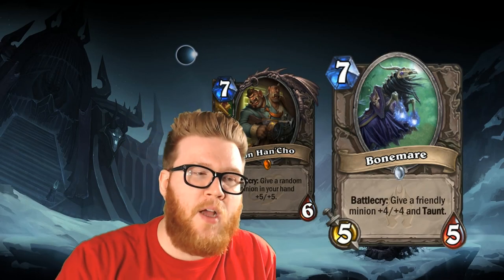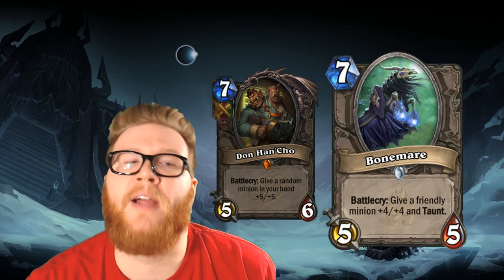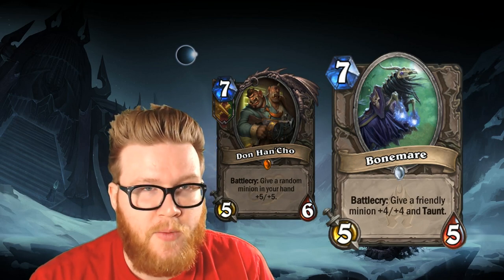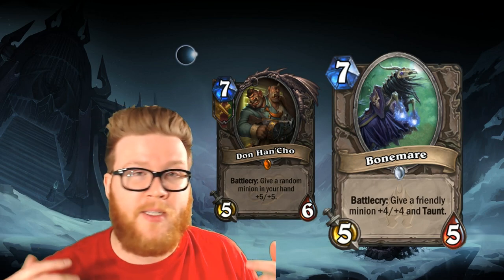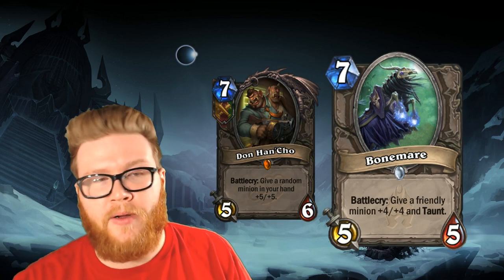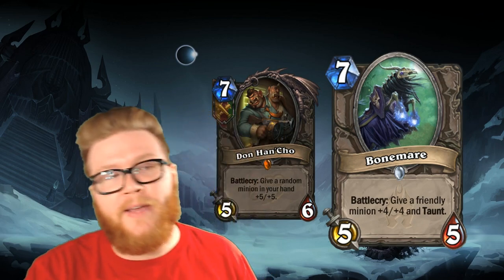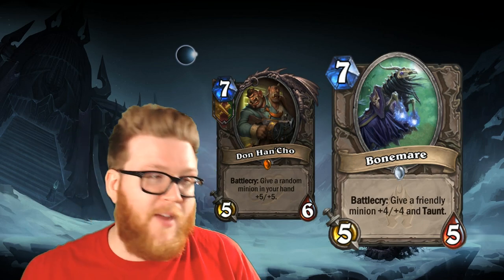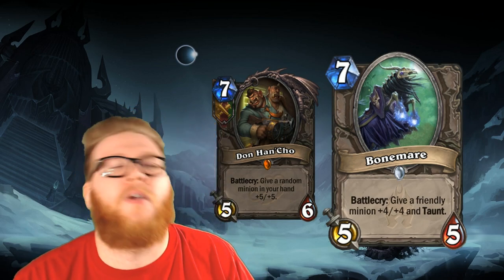Up next is Don Han'Cho, another card which has been eclipsed by a new Frozen Throne card: Bone Mare. For a common neutral late-game minion, it's very rare to see those find success in the meta in general, but Bone Mare has done exactly that, showing up across a variety of decks. As soon as you look at these two cards, it's pretty obvious to see why Bone Mare is so much better than Don Han'Cho — a card which basically never, ever saw play. Even in hand-buff decks it was just so slow. Giving yourself a 5/6 minion and a +5/+5 buff that has to come down way later and still doesn't have an instant impact on the board never worked.